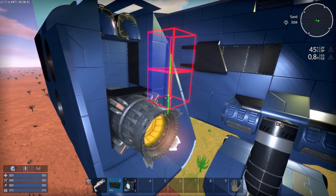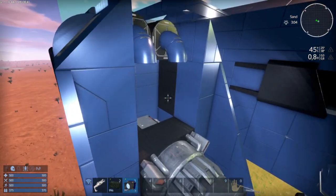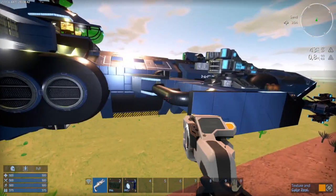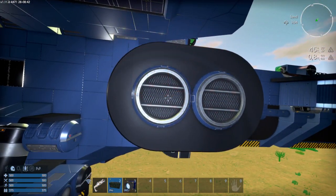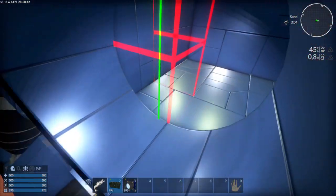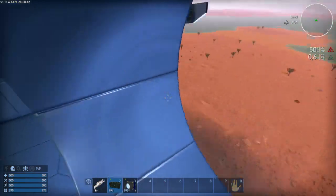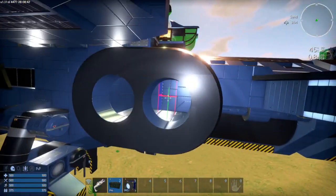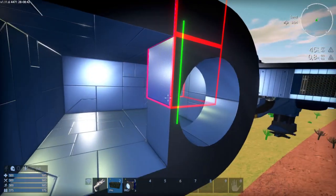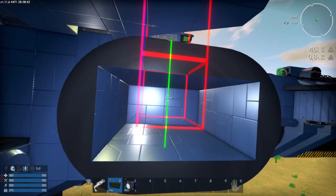Now for backward thrust — we delete these deco parts and as you can see we have a little more space to add more thrusters. We also need to delete some blocks on the outside, since I placed those blocks only for looks. Now we use these enclosed advanced thruster clusters, paint them the same color by using Ctrl and right-click to copy the color and texture.